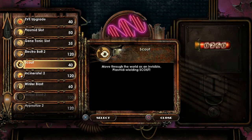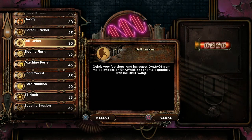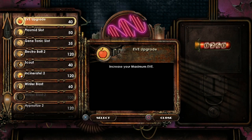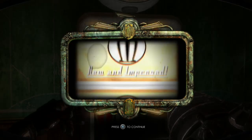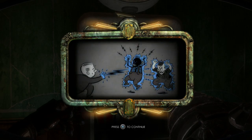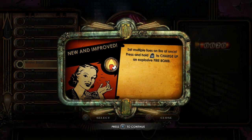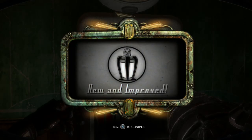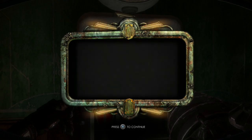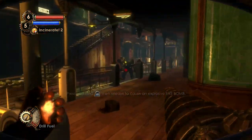Scout makes us technically invisible while the plasmid is active, but aside from being very stealthy, it's not that interesting. Drill Lurker is pretty interesting. Electric Flash has kind of lost its luster, so we're just going to upgrade both Electrobolt and Incinerate — that should do very nicely. So Chain Lightning is now active. Incinerate 2 sets multiple foes on fire at once; press and hold L2 to charge up an explosive fire bomb. As you can see, the fire actually spreads to multiple opponents. 20 ADAM left — our plasmids have improved rather nicely.